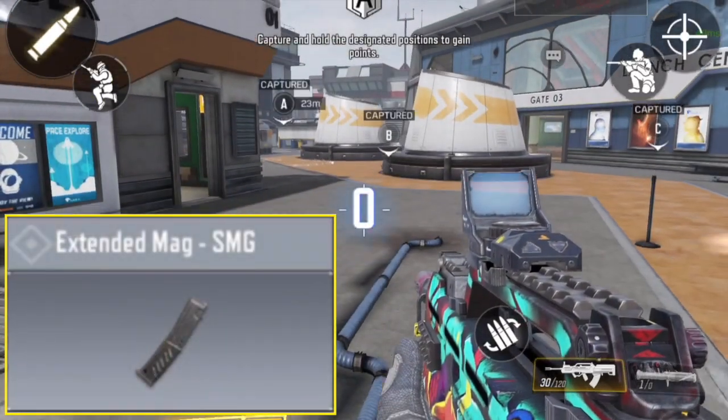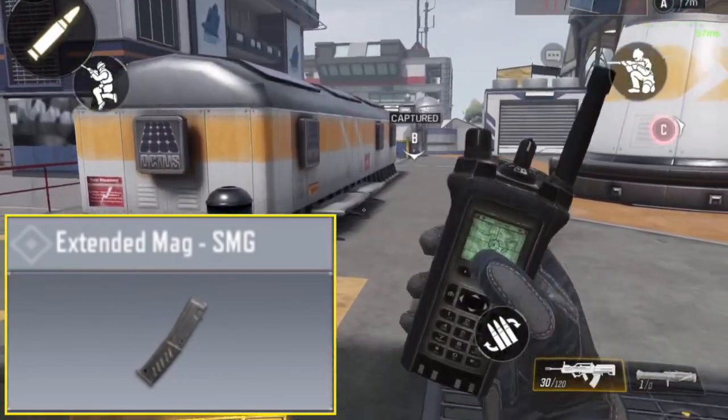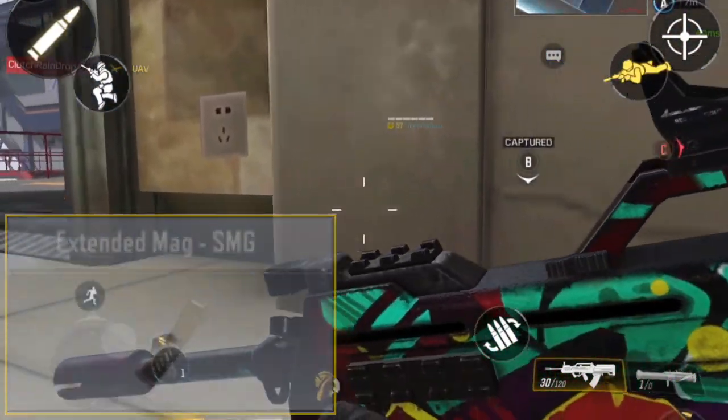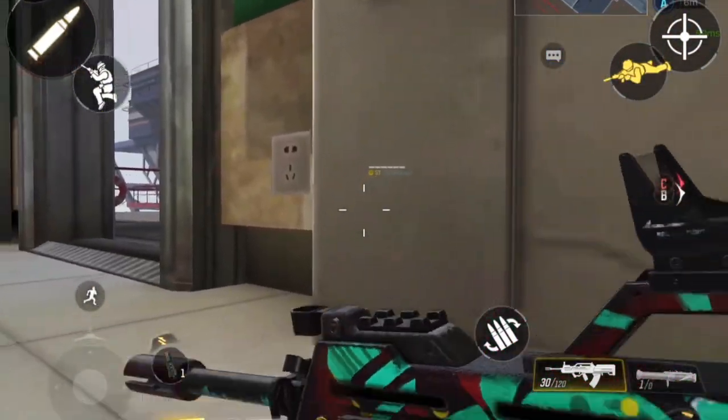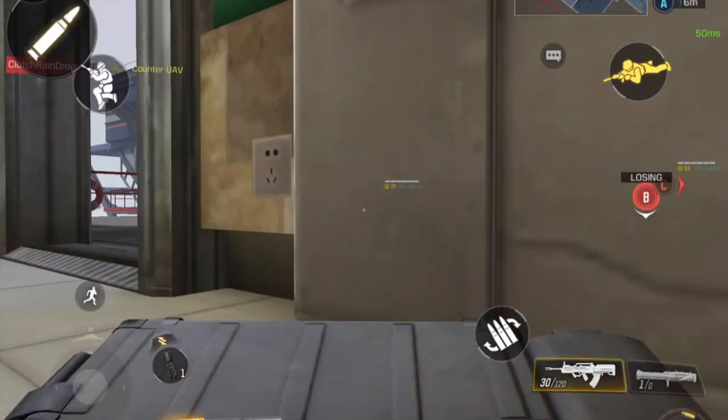At number seven — this is going to be a surprise to most of you — the extended mag. It only adds about eight rounds to assault rifles and about two or three rounds to sniper rifles. On sniper rifles I dig it, that's all you really need, but on assault rifles I don't think it's worth the slot.